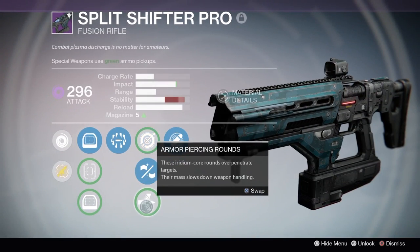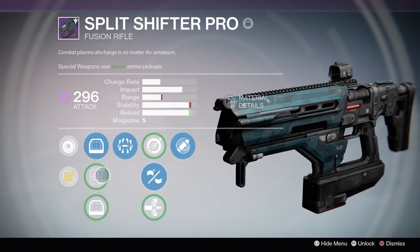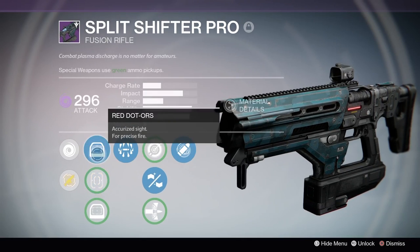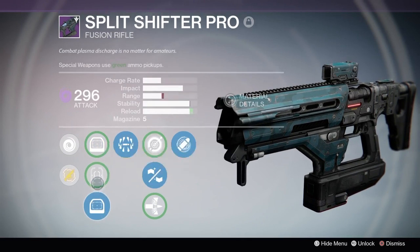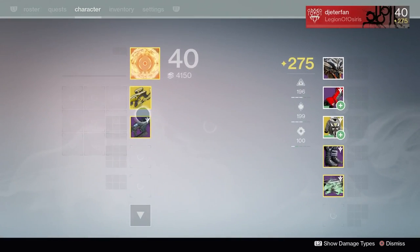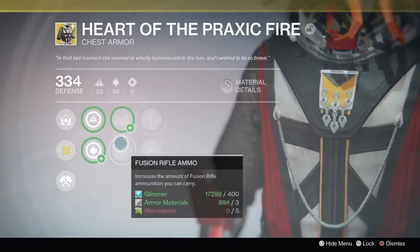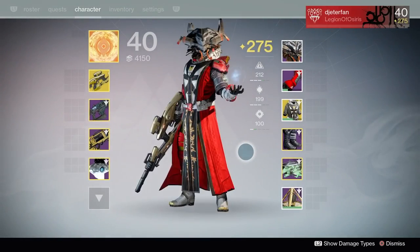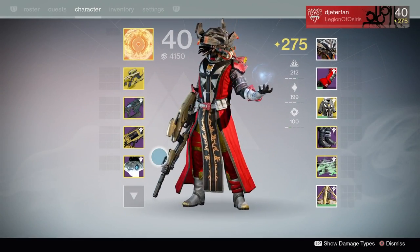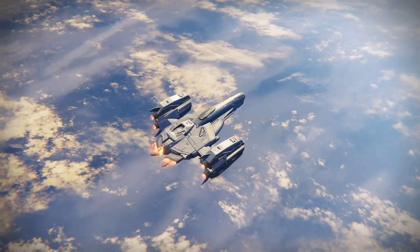The Split Shifter Pro is the best fusion rifle I could find in my vault. I don't have many others — I tend to scrap them — and my Trials of Osiris ones didn't have great rolls. But this thing is pretty OP. So we're running the Vex Mythoclast, the Split Shifter Pro, and the Sleeper Simulant. I even put on a red shader to make my character look like he's burning on fire. With intellect and discipline you get your super fast, and the chest piece lets you spam grenades — it's really OP.